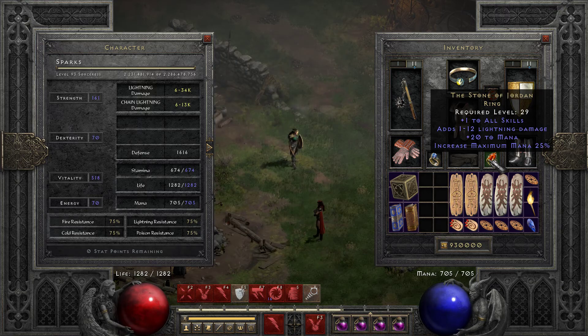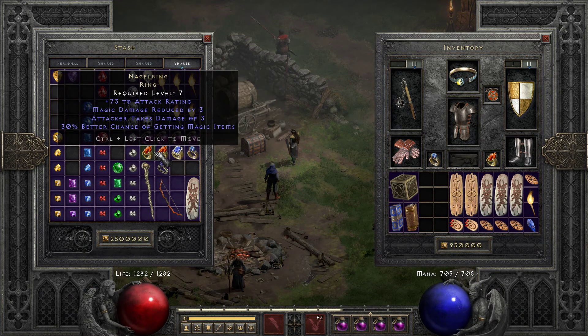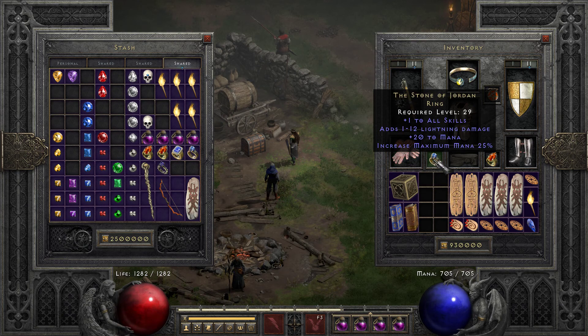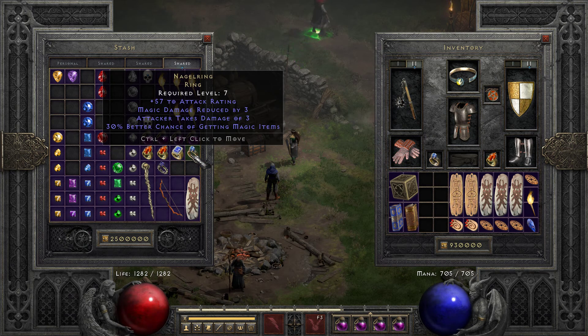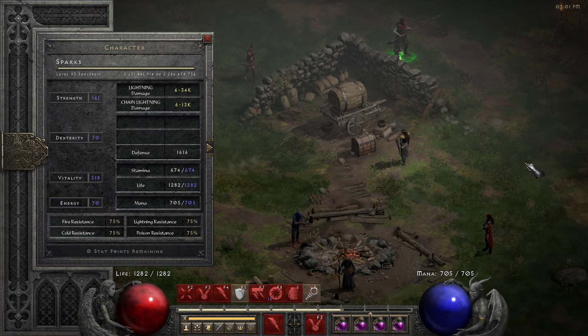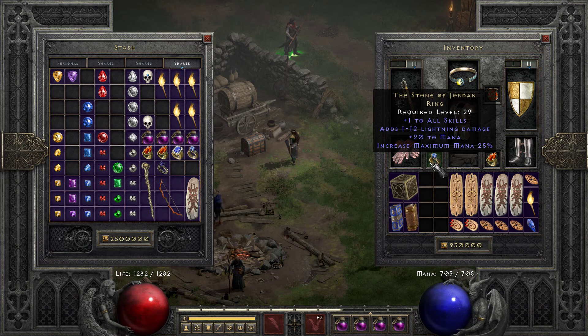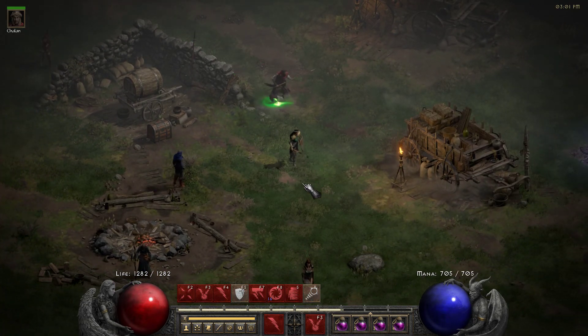Every once in a while I'll go back and forth between 30 Nagel rings. I find that when I run the Nagel Rings, getting the 30% more MF, obviously losing that skill and damage and the big mana pool definitely hurts on a Lightning Sorc because she consumes a lot of mana. So I prefer to run Dual SoJs on her and the Cold Sorc.